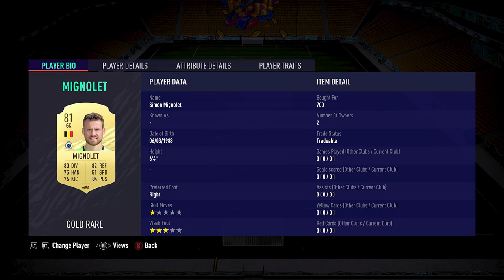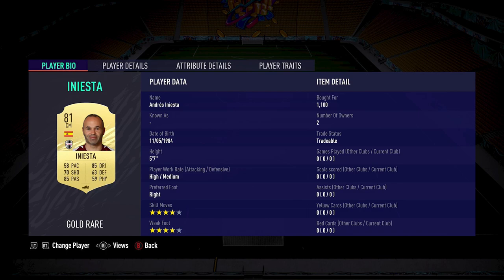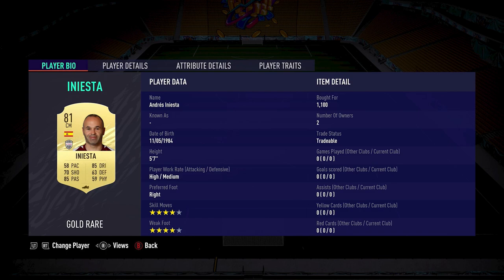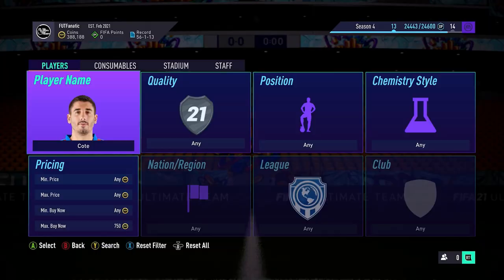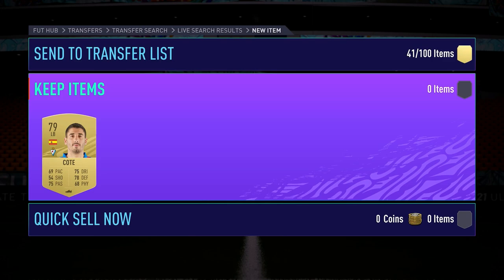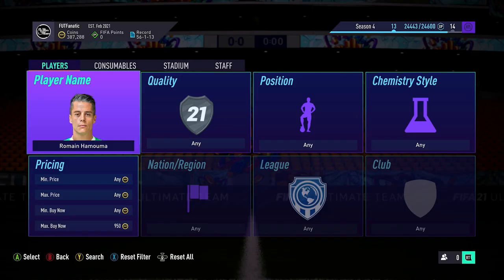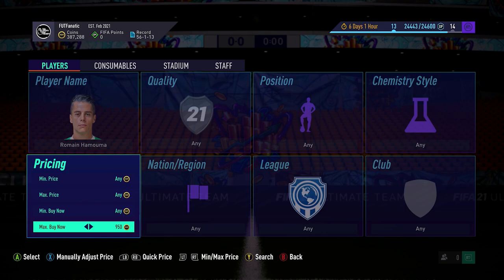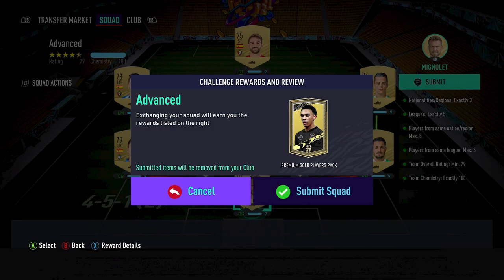In gold we have: Simon Mignolet 700 coins, Mateo Debushi 600 coins, Dendonker 1,100 coins, Thomas Vermeulen 750 coins, Coutinho 900 coins, Romain Hamouma 650 coins, Dennis Praet 900 coins, Youri Tielemans 1,200 coins, Andres Iniesta 1,100 coins, Jonathan Rodriguez 500 coins, and Adrian Lopez 600 coins — bringing the total to exactly 9,000 coins. It's slightly on the expensive side; I kept getting outbid and became impatient, so I used the buy now option. Despite this, completing the team for 9,000 coins earned us a premium gold players pack, which is definitely worth it.